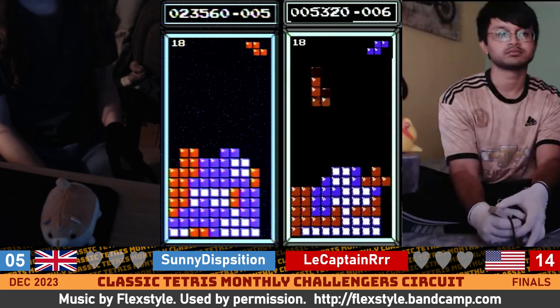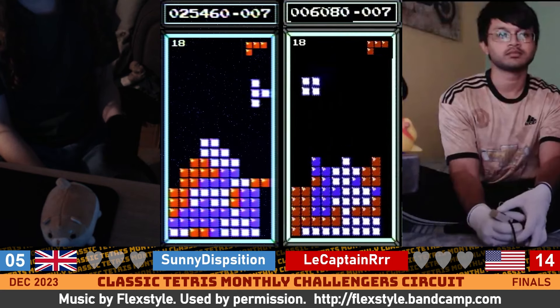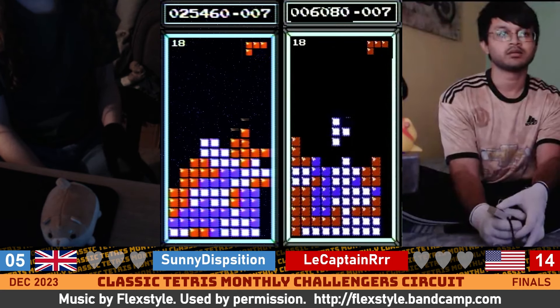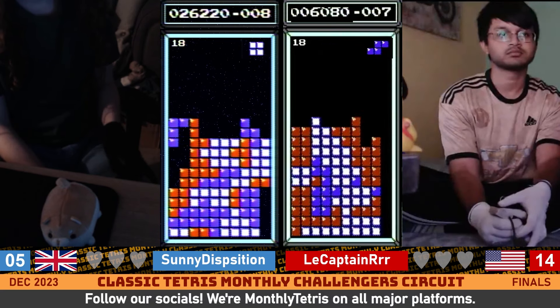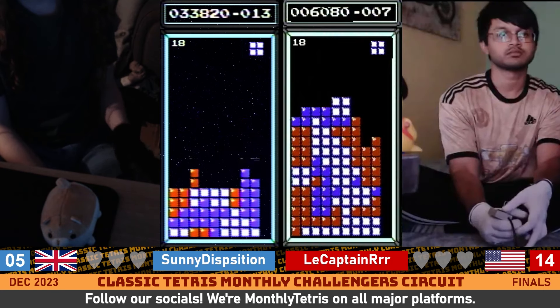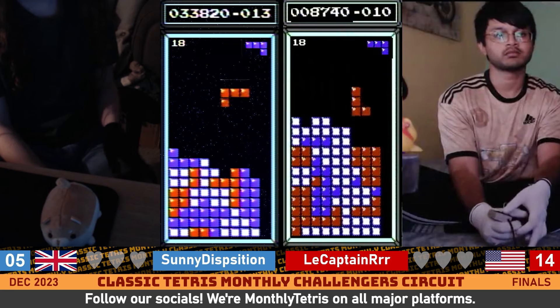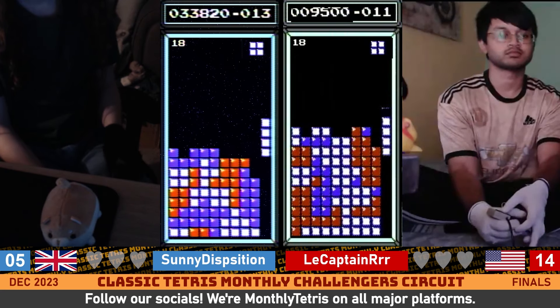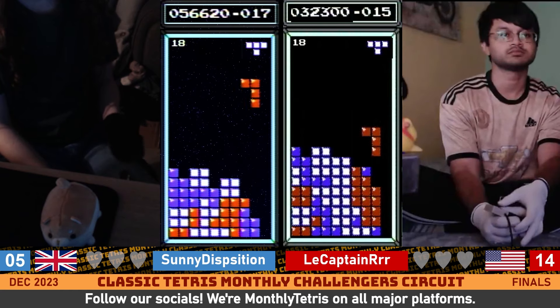Setting off with the Tetrises. Captain's got some stuff to clean up. Sonny getting a bit of a spot a bit early on, too. But that J-square combination was perfect. He is out of it already. There's long bars for both players. Bang, Tetris. Captain on the board. Sonny with a second.